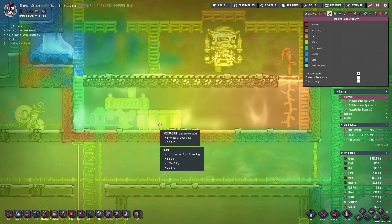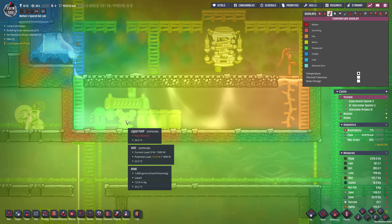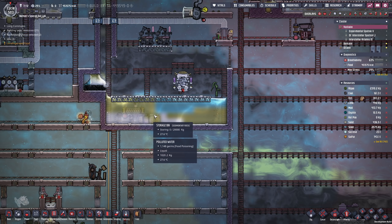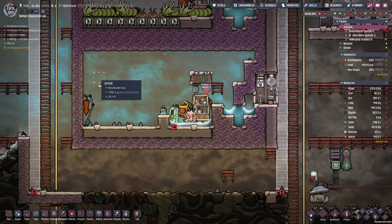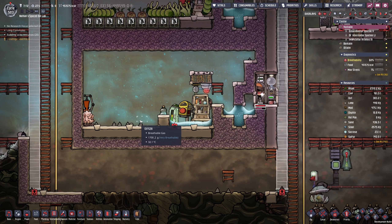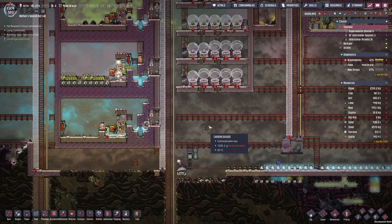Since the previous episode, we brought this all the way back down to an acceptable temperature — it's now almost at 22 degrees again. We had that at 60 degrees in the previous episode because I left the tepidizer running, silly little mistake on my end. Another suggestion you had I might execute is to set up a bunch of auto sweepers here since the poke shells do tend to get aggressive if there is an egg nearby.